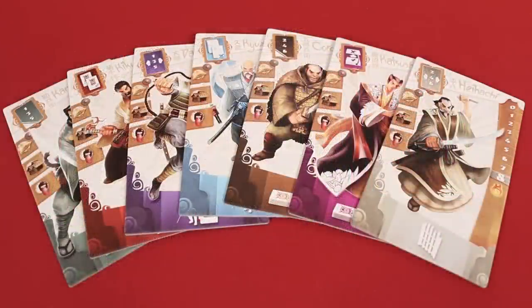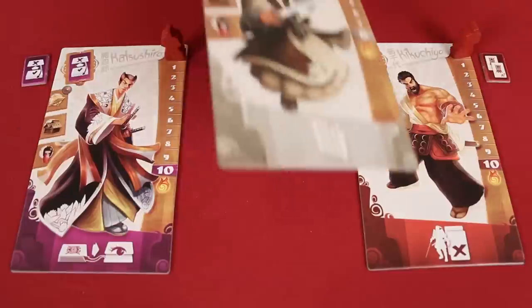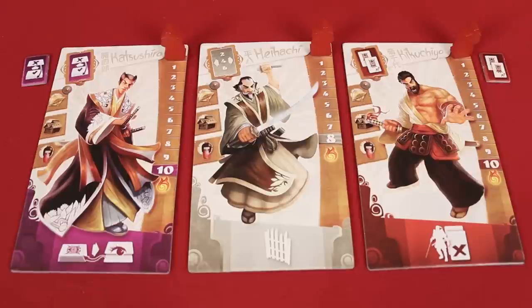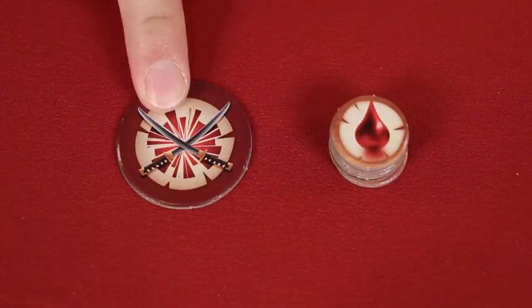Now each player chooses or is given a random samurai board, returning the rest to the box. Be sure they start with the animal sides face-down, and then place the samurai meeple on the zero position of the battle track. Also collect their matching support symbol and put that nearby as well. Place the wound tokens nearby, and then give a random player the active player marker. And that's the setup.